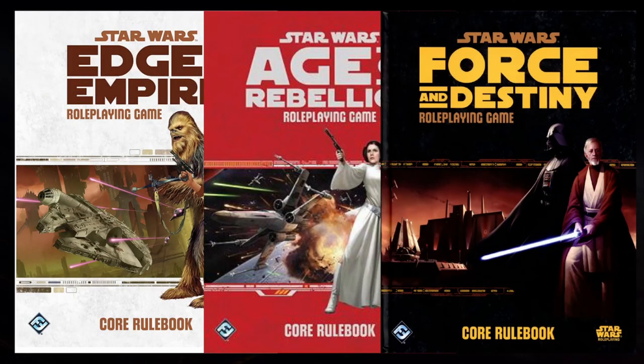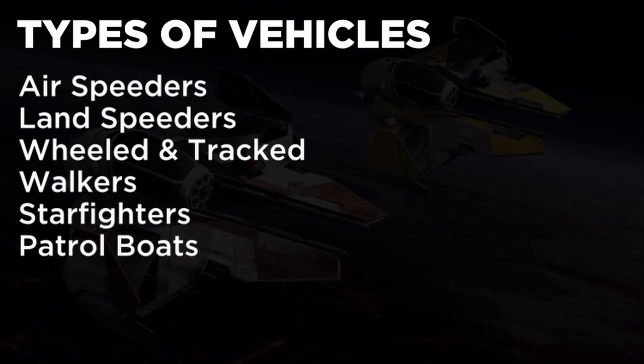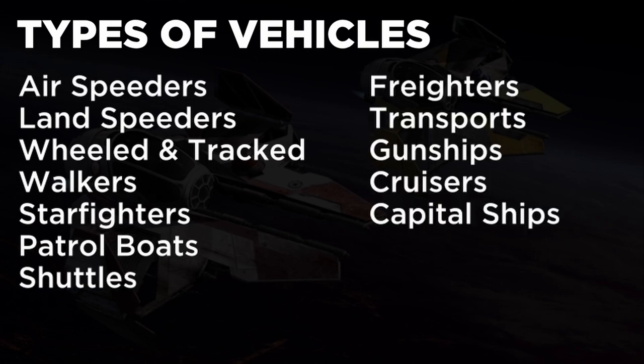Each book also splits the vehicles into a couple of categories which can include air speeders, land speeders, wheeled and tracked vehicles, walkers, starfighters, patrol boats, shuttles, freighters, transports, gunships, cruisers, capital ships, and battleships.